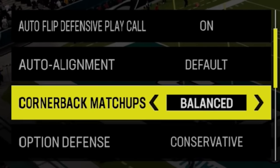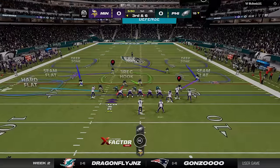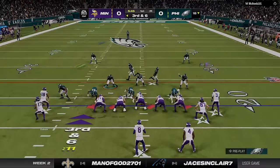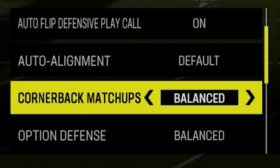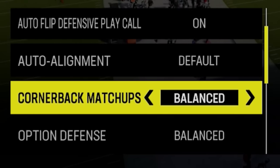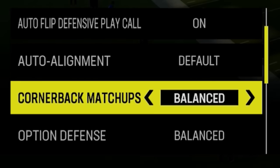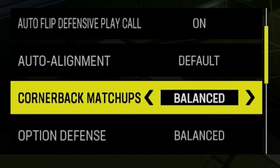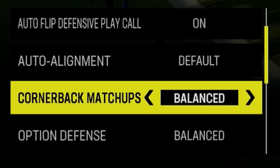If you're playing zone coverage, leaving quarterback matchup at balanced is probably best. When your opponent flips the field, if you're matching your cornerbacks, they'll sometimes traverse with the receivers — and if the opponent hikes the ball before the cornerbacks get set, it can cause a lot of issues. I personally like to go by overall or by speed if I'm playing man coverage, and leave it balanced for zone coverage.